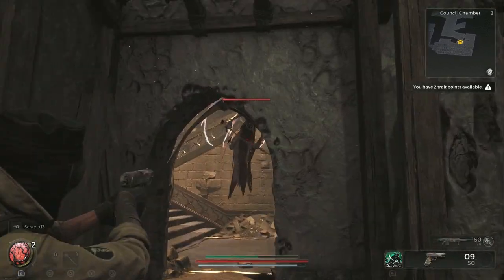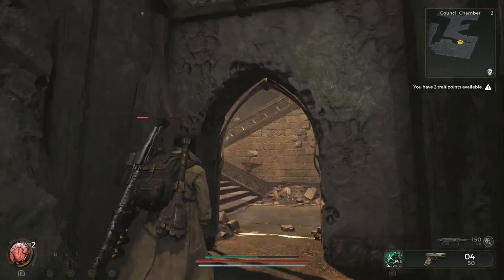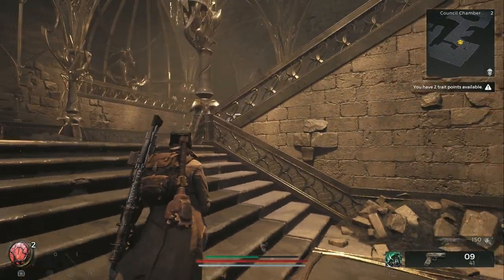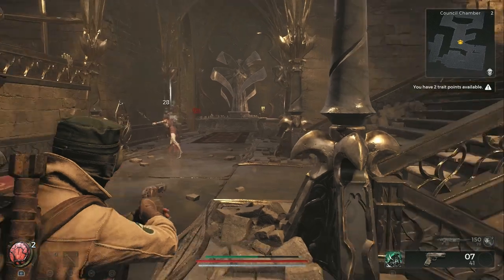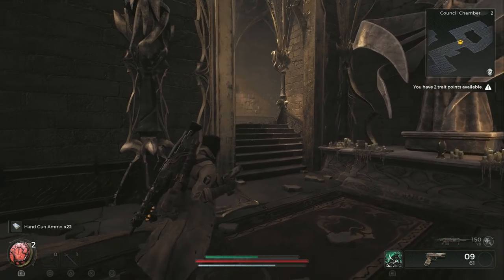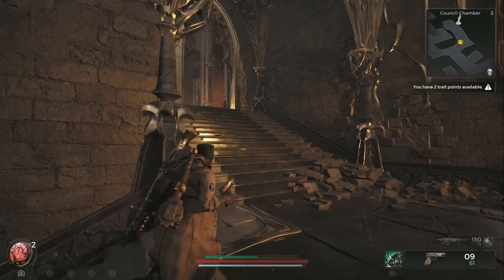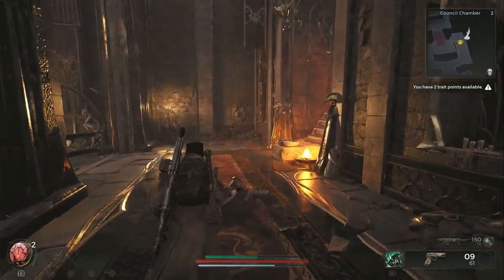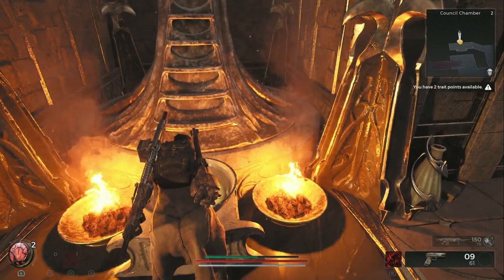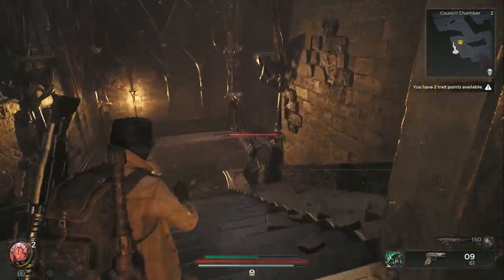There should be a mini-boss here — or maybe not. I don't know if he always spawns. There was a mini-boss here the first time I came through, so be wary. Up here there's another healing station — I can't remember if this restores your flasks, basically, if you're playing Dark Souls. No, they don't. They just heal you and get rid of the poisons.